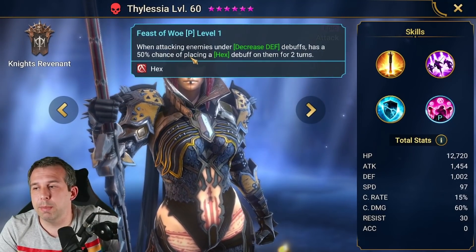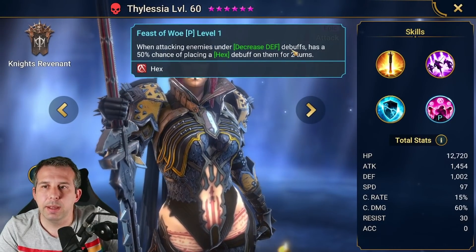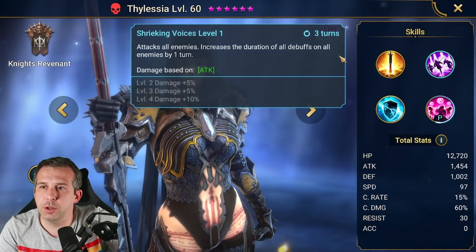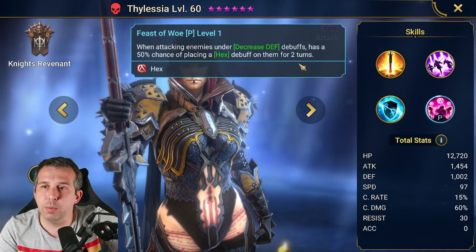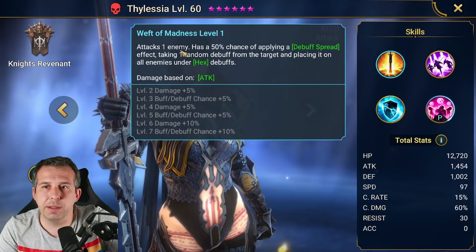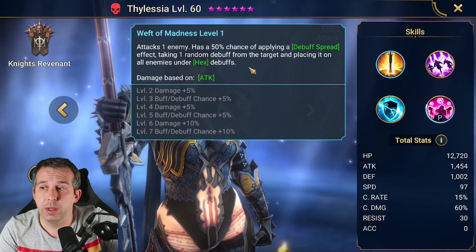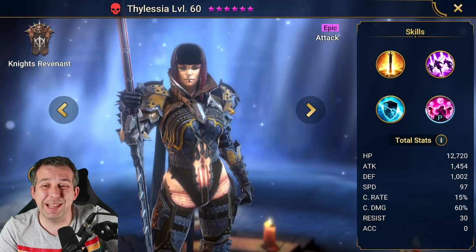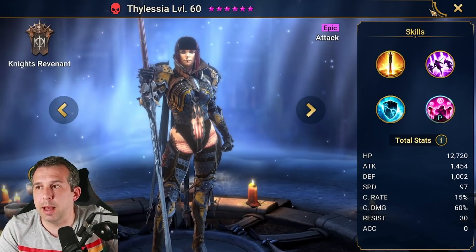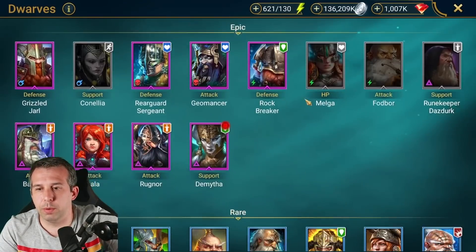Then the passive: when attacking enemies under decreased defense, she has a 50% chance of placing hex for two turns. So the loop is: place decreased defense, extend it by a turn with the AOE A2 which also has a chance to place hex, then A1 in to debuff spread. I love the synergy of the kit — it's simple and effective. If she hits hard too, I think this is going to be a really strong epic, especially for mid-game accounts.